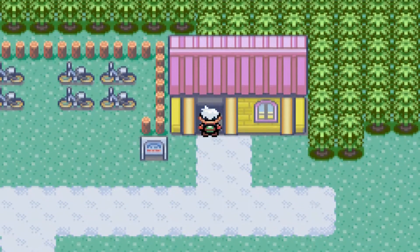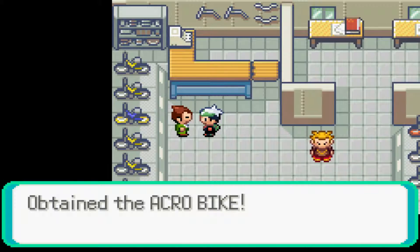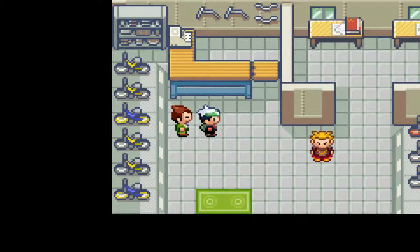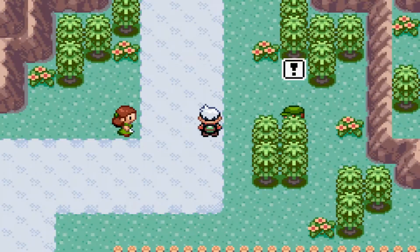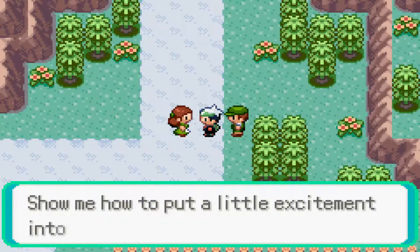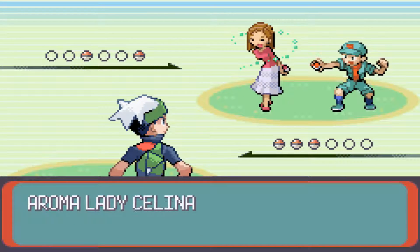Good evening, ladies and gentlemen, and welcome back to the Frostbite Gaming Experience, part number 11 of the Pokemon Emerald walkthrough. First off, we're switching out some bikes — we don't really need the Mach Bike anymore, but the Acro Bike can come in handy a little bit later on. Getting away from popular memes at the moment.